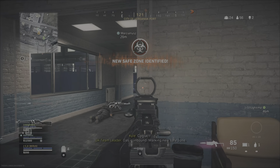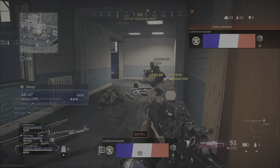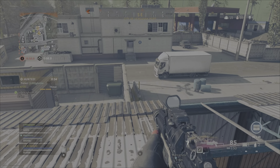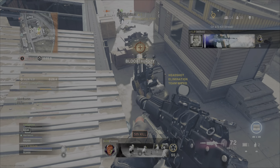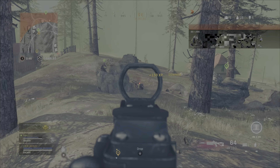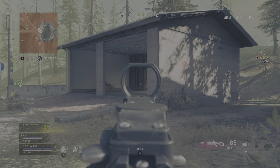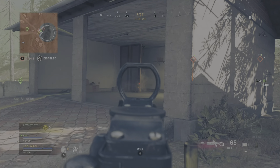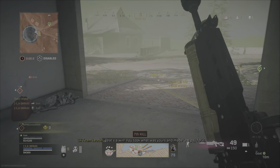Raven have said there's another weapon balance patch coming and the Bullfrog is one of the guns they said they might nerf. I think it'll just be the headshot multiplier, because it is an instant kill if you get one — look at this, instant, no time to react at all. Apart from that it doesn't kill overly quick, but still faster than the other SMGs. I still think this is a balanced weapon, so we'll have to see what they do — but until they nerf it, you may as well use it because it is still the best SMG in the game right now.